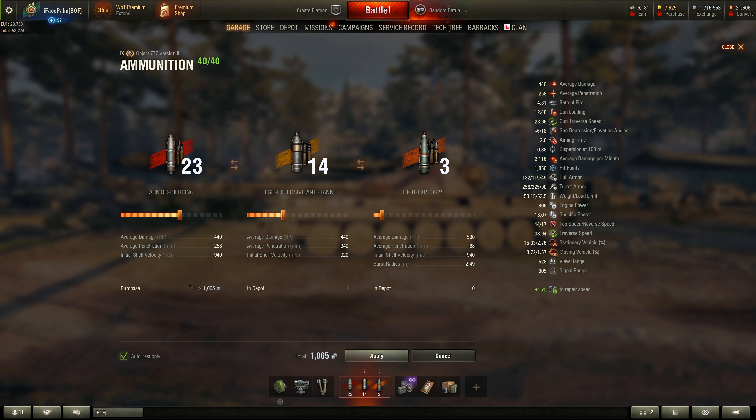The last three are high explosive shells. The AP shell costs 1065 credits and the HEAT shell will cost you 5200. For consumables: large repair kit, small first aid kit, and an extra combination. This particular event reward tank receives a free standard large repair kit, which is awesome as it saves you 20,000 credits — though you cannot demount it.